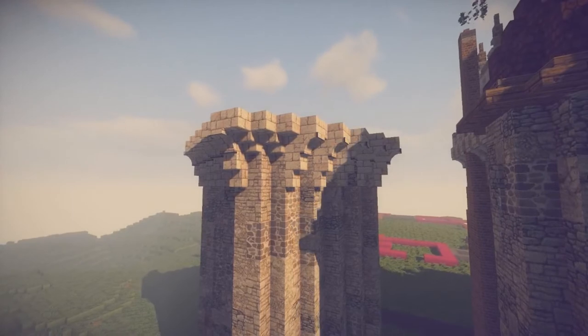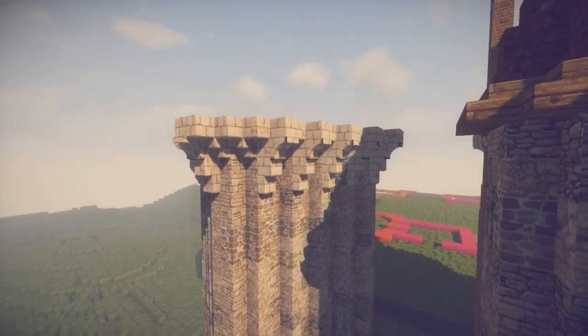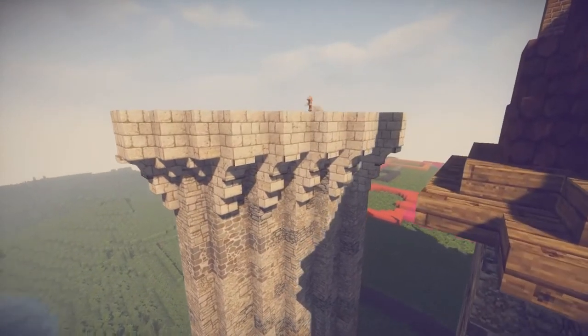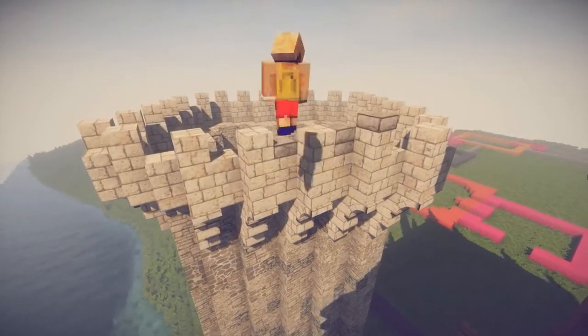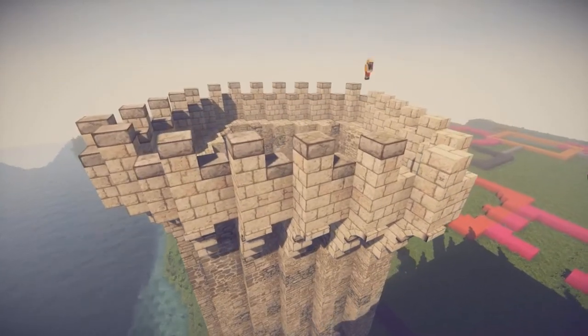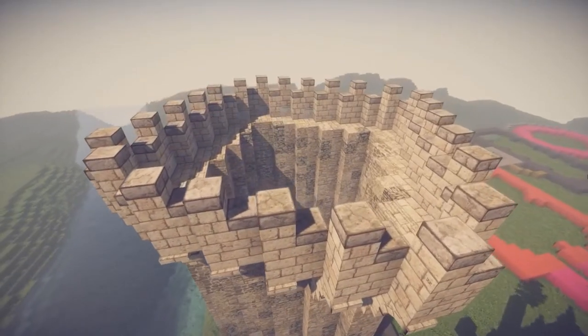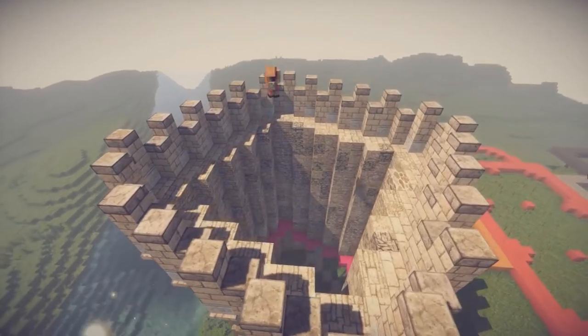But this is really starting to take shape. I think the machicolation is the best we can get it, and the corbels are looking nice even from the sides - I'm satisfied with those. We're adding the crenellation on top and finishing off with a small stone slab on top of that.